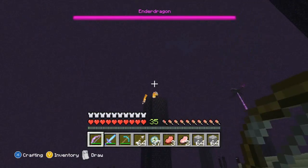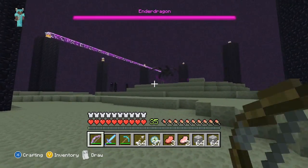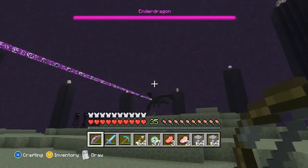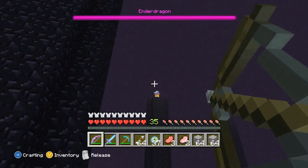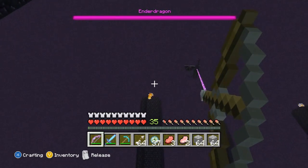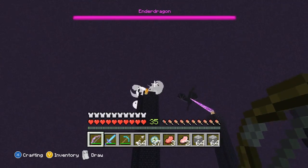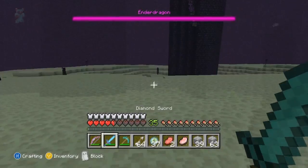After resurfacing, you'll notice there are many podiums. The podiums have crystals on top — the crystals are what charge and regenerate the Ender Dragon's health. As you can see, if I hit the Ender Dragon now its health will regenerate, so before trying to kill the Ender Dragon you must destroy all the crystals on top of the podiums. In total there are six without iron bars and two with iron bars — this is a new addition to Xbox 360 Minecraft.